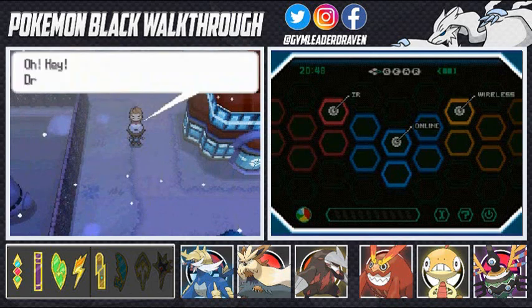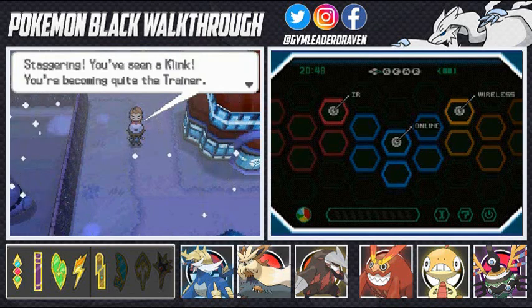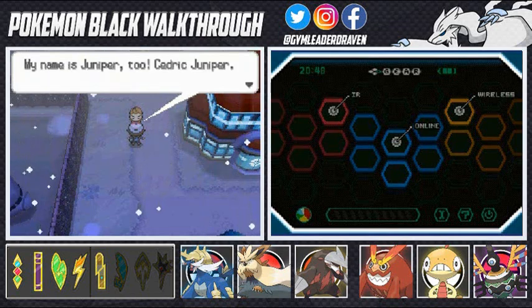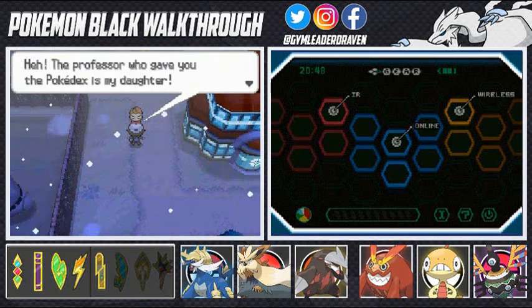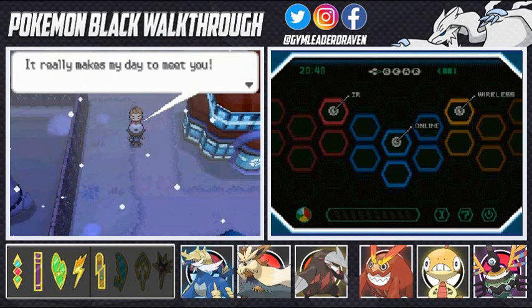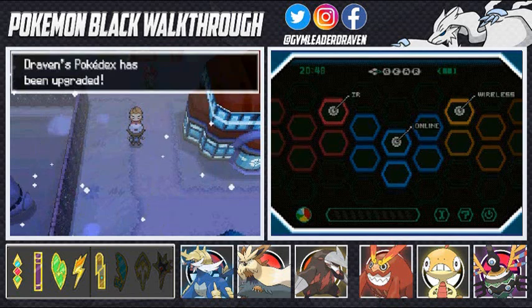This guy is looking at you all sideways — he's like, 'Oh hey Draven, let me see your Pokedex for a moment. You found 68 Pokemon? Staggering! You've seen quite a few. You're becoming quite the trainer.' His name is Cedric Juniper — the professor who gave you the Pokedex is his daughter. The girl has told him a lot about us.